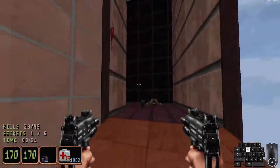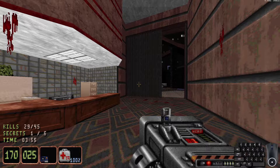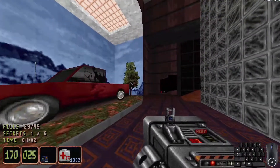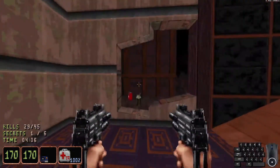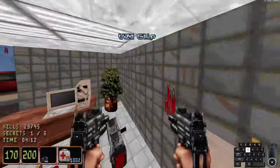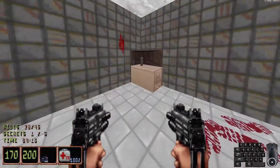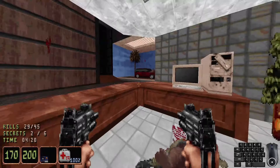Once you grab that red keycard, be careful — you're going to spawn in two miniature sumos. Secret number two: go inside this little receptionist area. You want to use the monitor, not the computer, to lower this filing cabinet. Portable med kit and some caltrops.